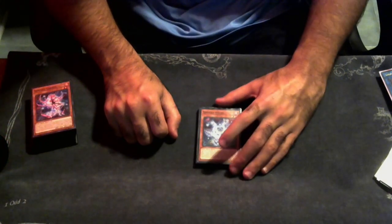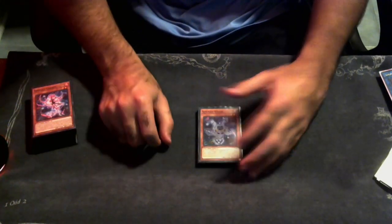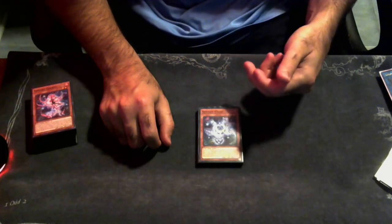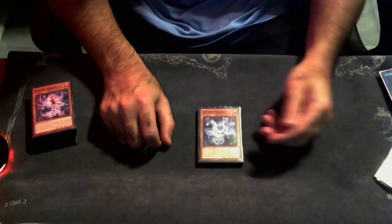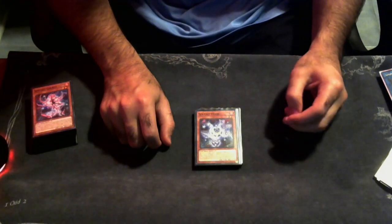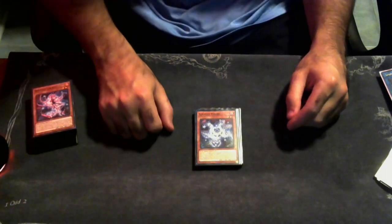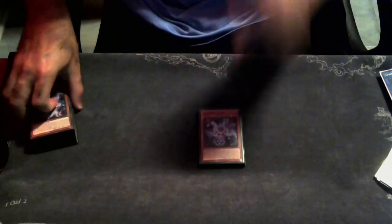Round one, the Tearlaments player entered battle phase. I used Elf to summon Blue, Blue's effect to get Pixies to hand, all my monsters in attack mode. He attacked into my Elf, I called damage calc and activated Pixies. He goes, 'Wait, what?' I said that's game. He didn't know what the card did — he goes, 'Oh, I don't know what that card does.' Pixies is so broken, you need to play it.